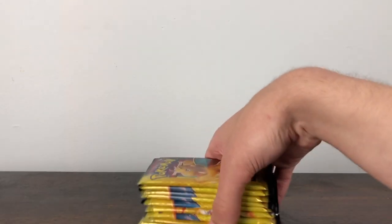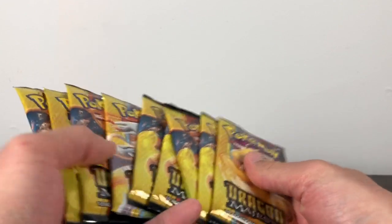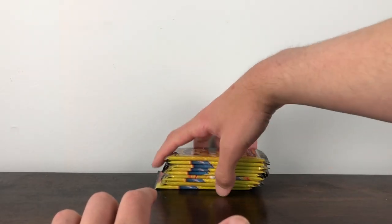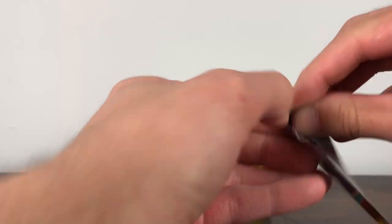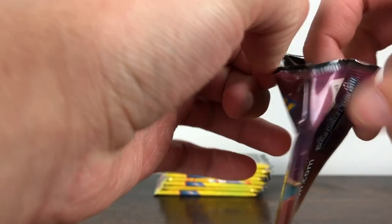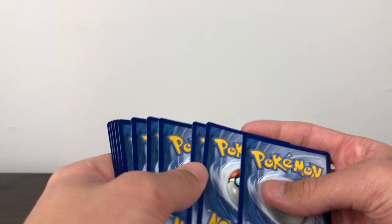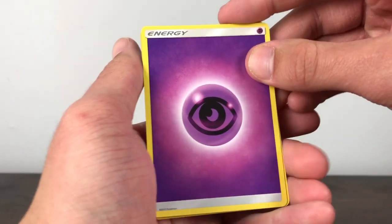Hey, what is up guys, it's SuperSet99. Today we're doing some more Dragon Majesty — nine packs. I really want to complete this set and Shiny Legends because they're really cool subsets; they don't come in a booster box. They have some interesting cards. I really like some of the GXs in this set, like Salamence, and Reshiram is pretty cool — I like the Reshiram that comes in the packs more than the promo Reshiram. Zekrom doesn't have a GX in the set — I checked the binder earlier and confirmed it.